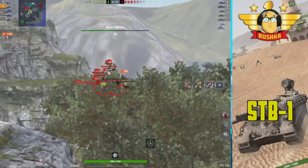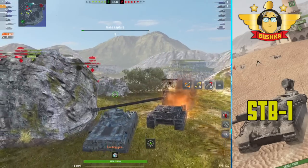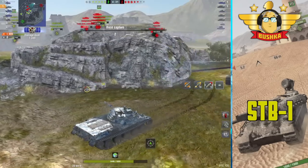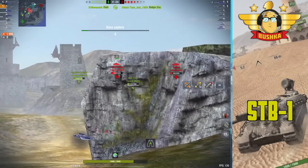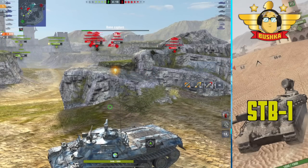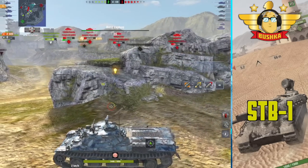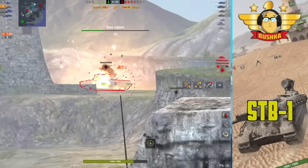I wish more people played their medium tanks like this. I see so many people in Blitz who complain and they're just wrong about how to play the tank. You can see how I situate myself in hard cover to make the Leo 1's DPM pointless — he can't get into position without challenging me. We wait for camo to reset, then roll forward and own the spot. That's the difference between winning and losing.